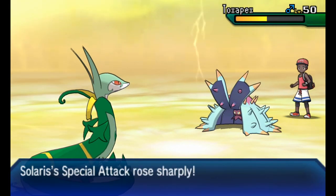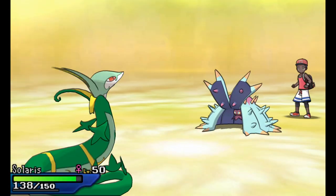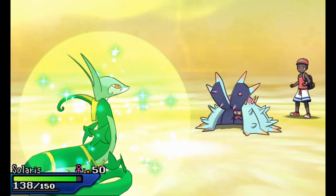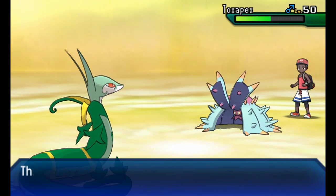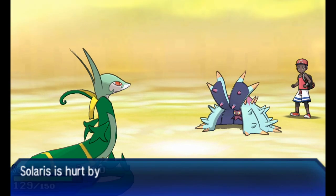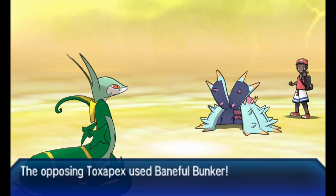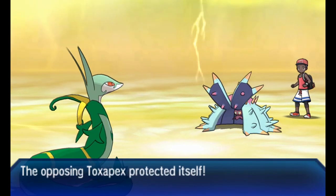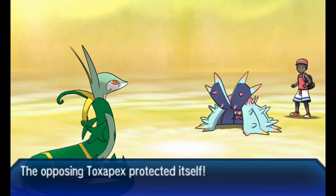The good thing for me about his team is the only Pokemon that really resists my Serperior was Alolan Ninetales. So Leaf Storm does a very good amount of damage to Toxapex. He goes for Infestation - I don't have to worry too much because yes it's going to deal damage, but I have Leftovers. I'm sitting at plus two with Leaf Storm and he's going to go ahead and use Baneful Bunker. I probably should have Defogged, but I wanted to get rid of Toxapex so I went for Leaf Storm again.